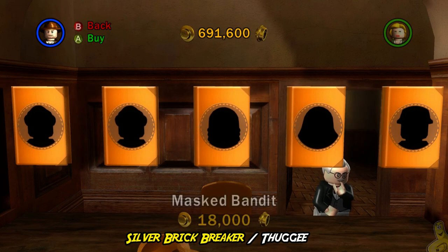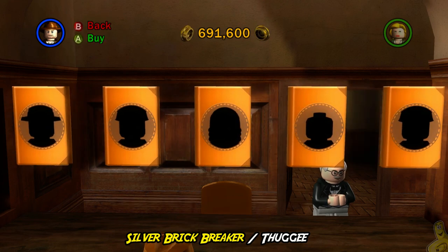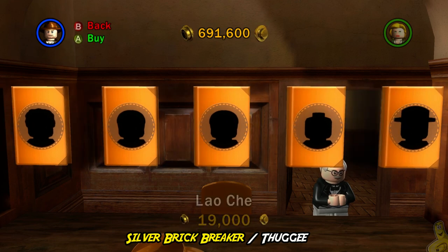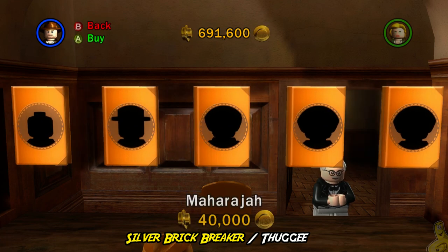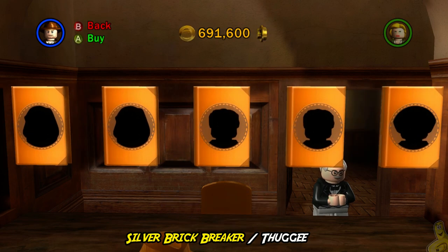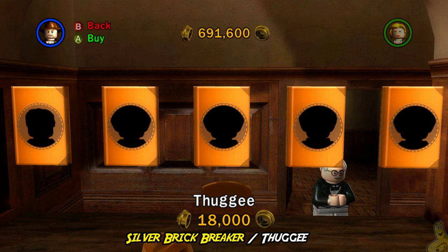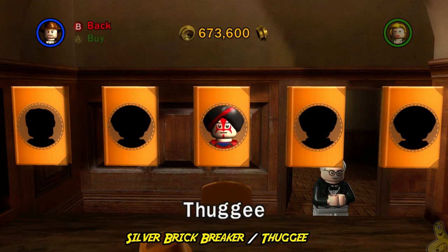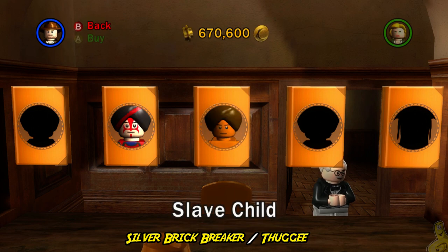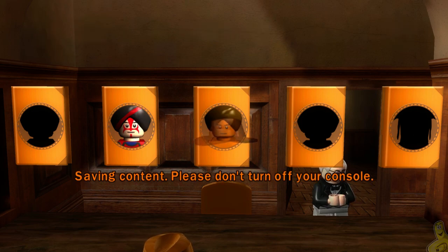Of course we also need that thuggy. It was recommended to get the slave child, however in our preliminary run we actually found that we had to replay the level because it would not acknowledge him — we got up to the statue and he shook his head no. So that was likely a glitch, but we went ahead and purchased the thuggy himself to be safe. The slave child can actually go into the smaller hatches, so we definitely recommend him as well.